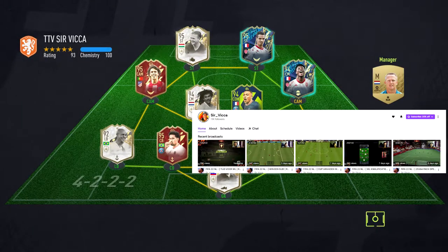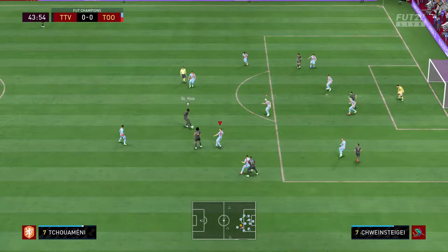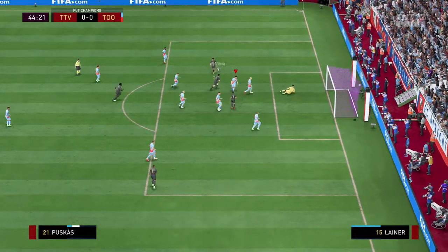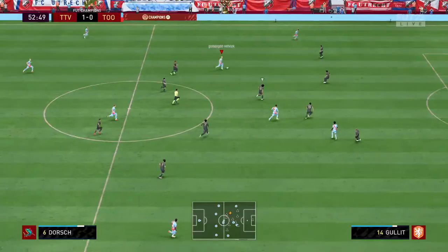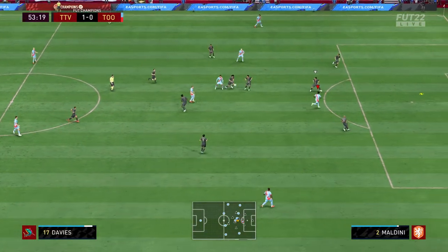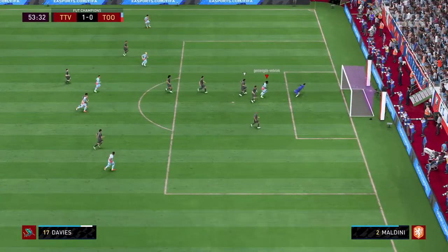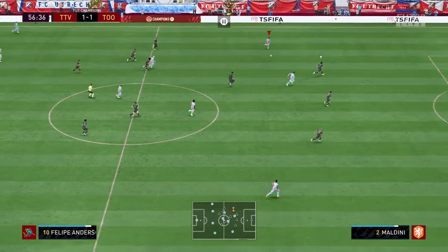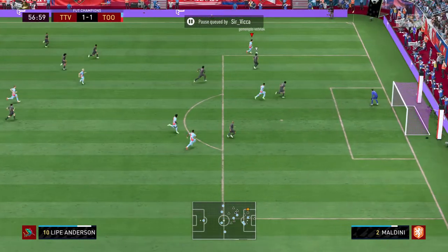The third game is against a very good team and a Twitch streamer from the Netherlands — a pretty friendly guy; I went to his stream after this game. He scores the 1-0 with very good dribbling. Mecha finds Gerard to Davis — the normal Davis, not the shapeshifter — and it's 1-1.